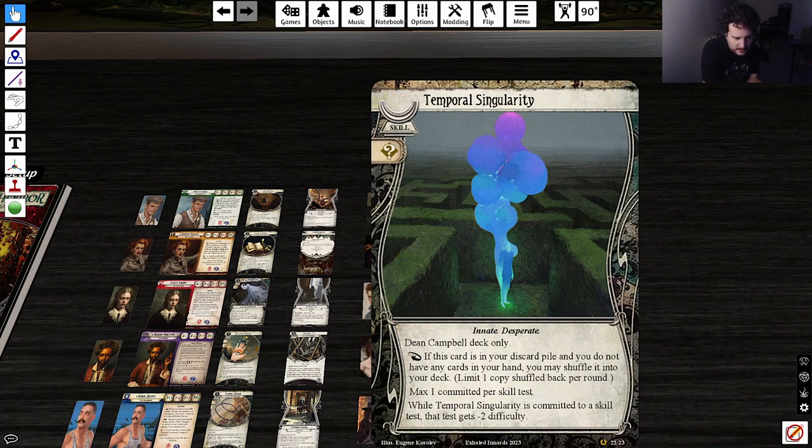Temporal Singularity — Dean Campbell deck only. It's a skill that commits for a wild that's Innate and Desperate. As a reaction, if this card is in your discard pile and you do not have any cards in your hand, you may shuffle it into your deck — once per round. While it's committed to a skill test, that test gets minus two difficulty. So it's like a Gumption that you can just recur. That seems very powerful.